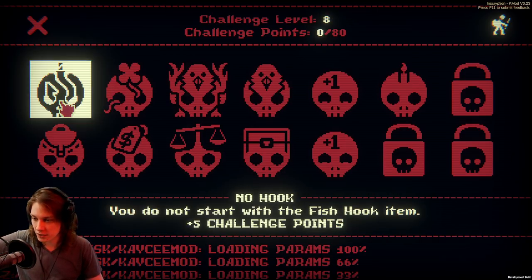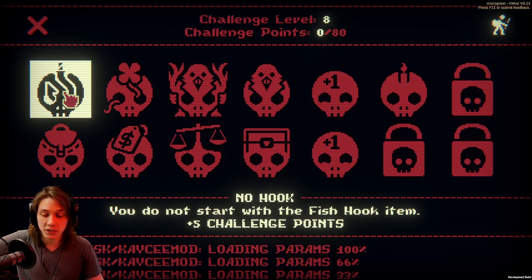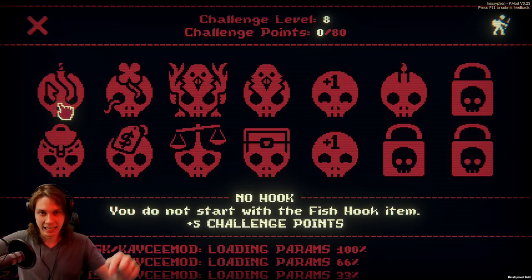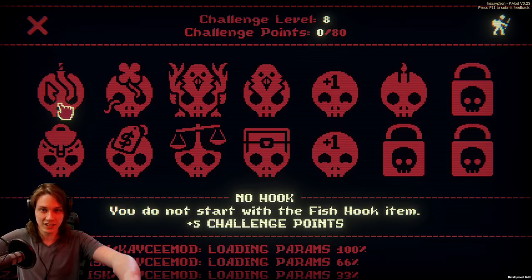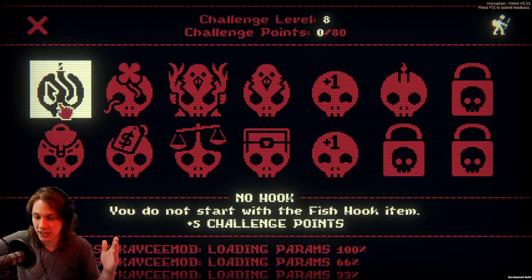Not entirely certain what else has changed. It looks like one of these was no hook — you do not start with the fish hook item. One of the smaller backpacks was changed to not allow you to start with the fish hook item. The fish hook is unlocked after beating the Angler for the first time; it automatically steals one of your enemy's characters and pulls it over to your side of the board.